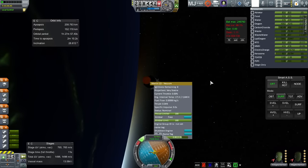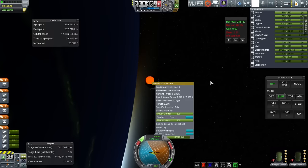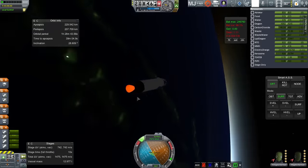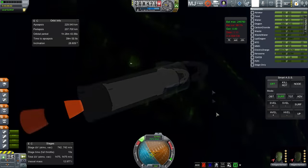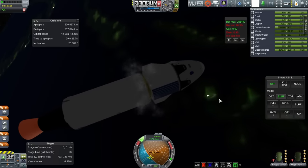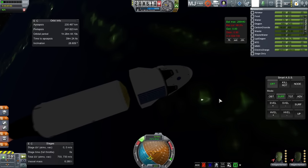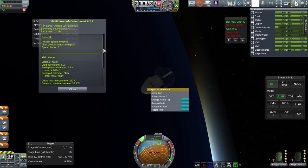This is that maneuver — obviously having to settle the fuel down using the RCS system. After that we discard the second stage. Remember we had to put an extra decoupler in there to make that work out. Now we've got the capsule in the trunk.